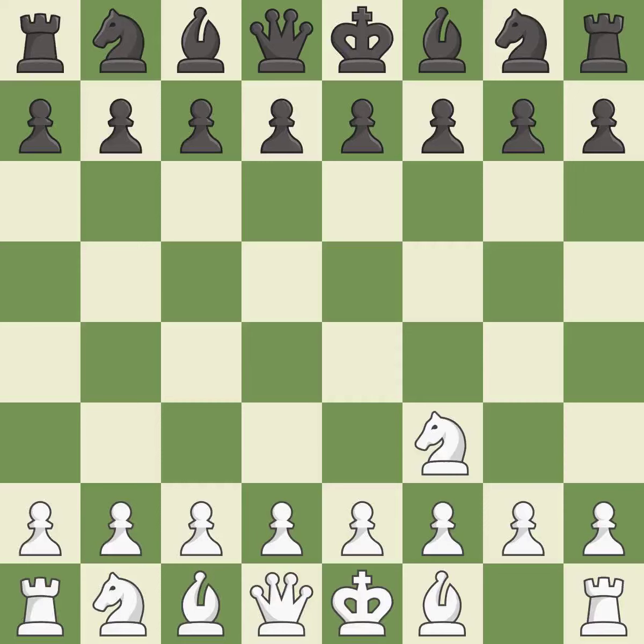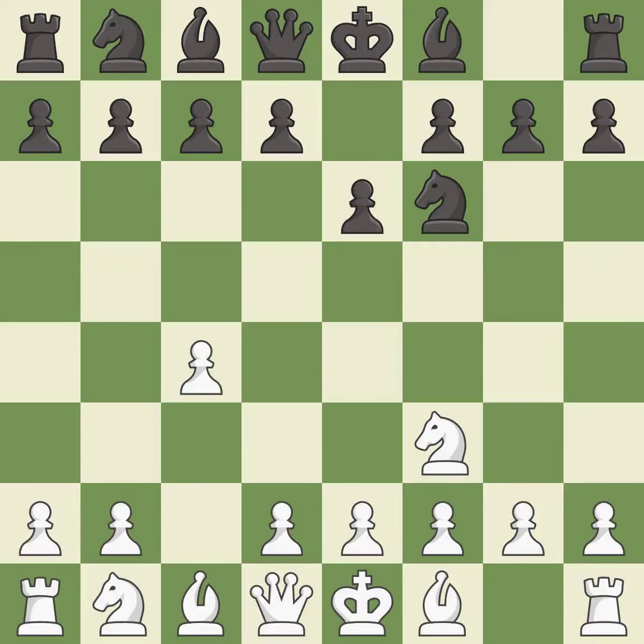The Reti is a less common but flexible opening that controls the center with the knight before committing a pawn. Nf6 develops the knight toward the center and controls the d5 and e4 squares. C4 controls the important d5 square. This prepares the bishop for development. G3 prepares to fianchetto the light-squared bishop to G2, where it will control the center from the long diagonal.